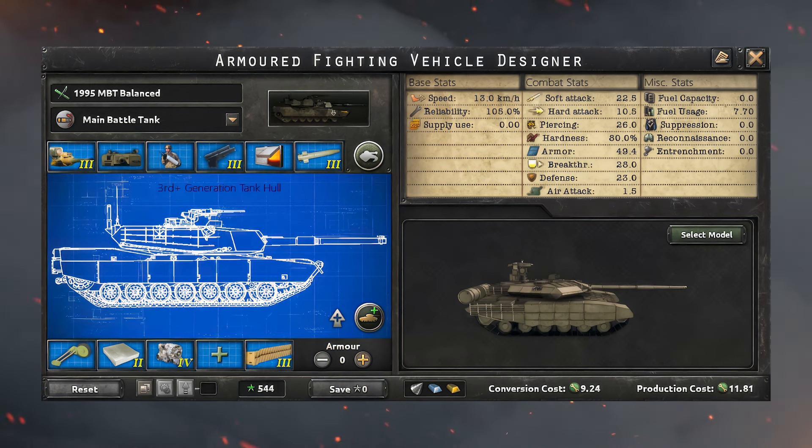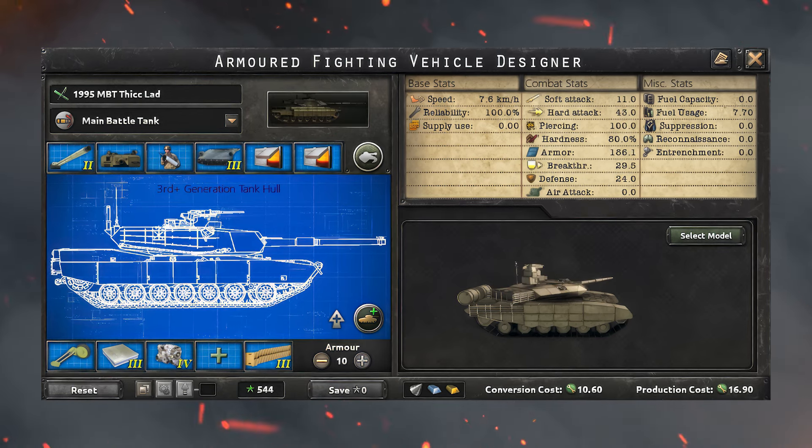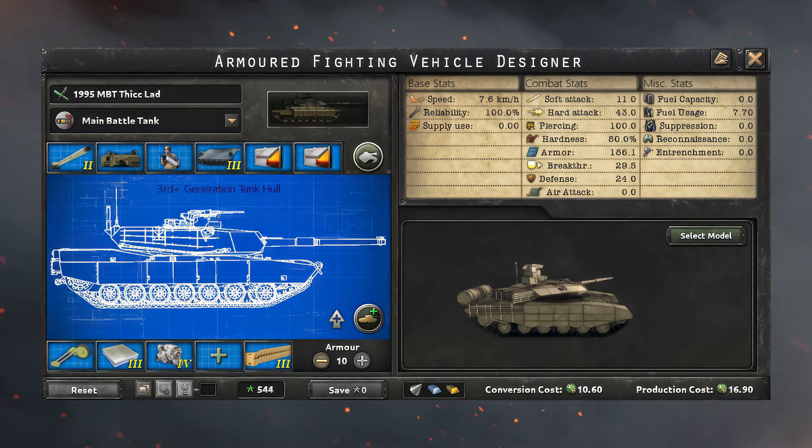The second design is an all-around or balanced tank that gives you a bit of everything. If you don't want super specialized tank divisions it's a great choice for raw stats. The design provides the armor and defense to hold and the offensive stats to push while not excelling at anything in particular. That being said, it will outcompete most AI designs naturally. The heavy tank is a great choice for stacking hard attack and armor, though the cost is very low speed. This design is also very expensive and lacks defense, though with its armor that's normally fine.